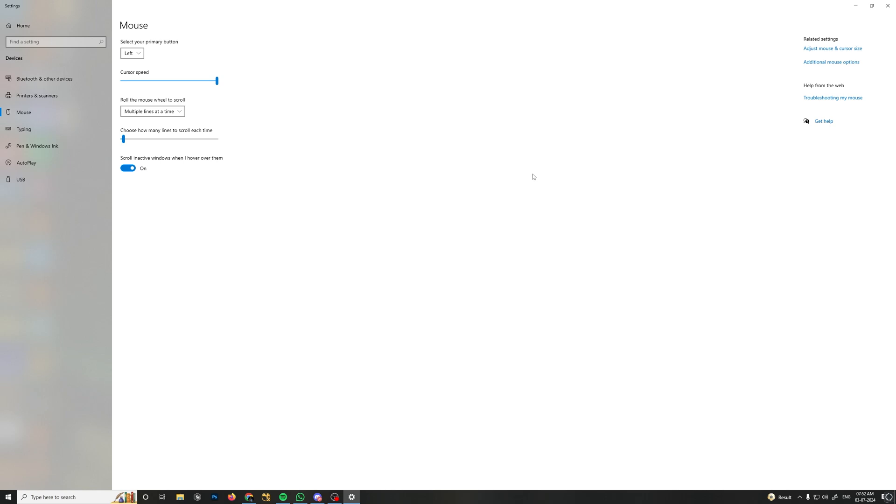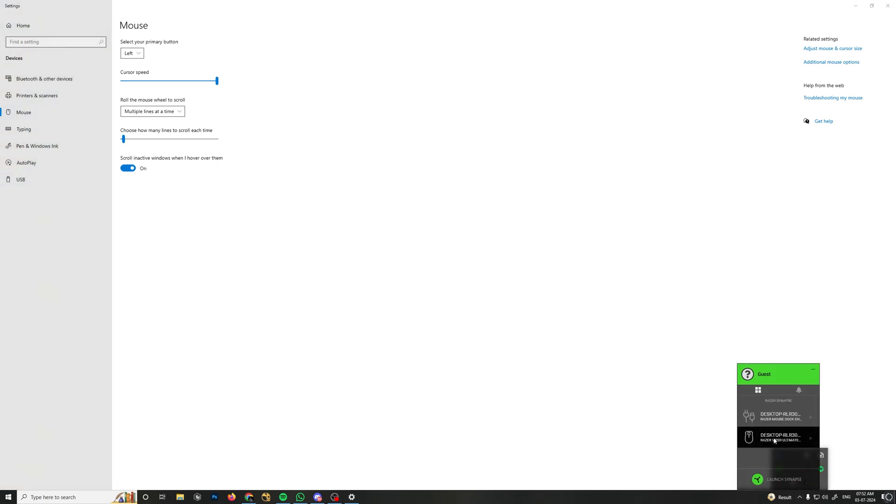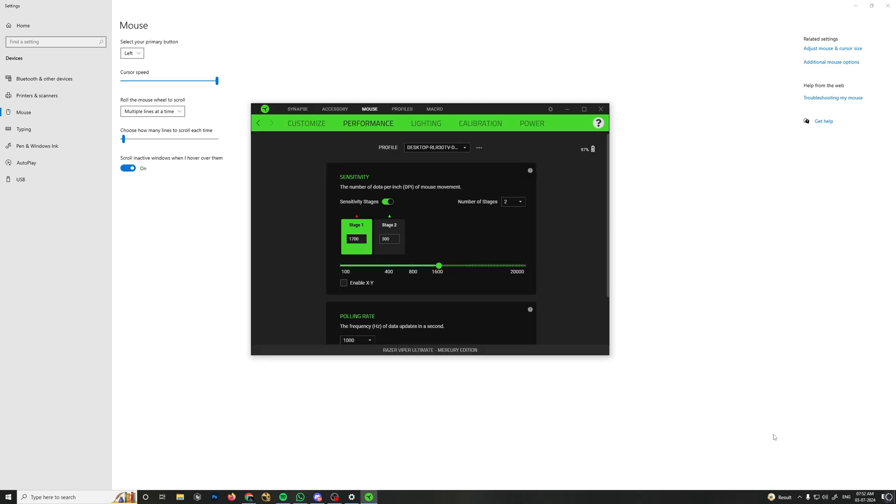Your mouse will now feel very fast and hard to control. So if you have software that controls your mouse DPI, you need to go inside it — for me it's a Razer mouse. Go in and change the DPI to a much lower value; for me it's 300. Now you can see I can control my mouse with more precision.